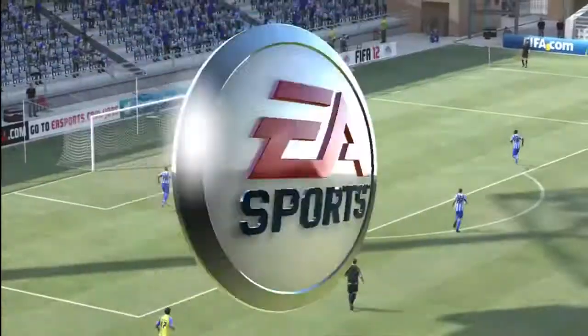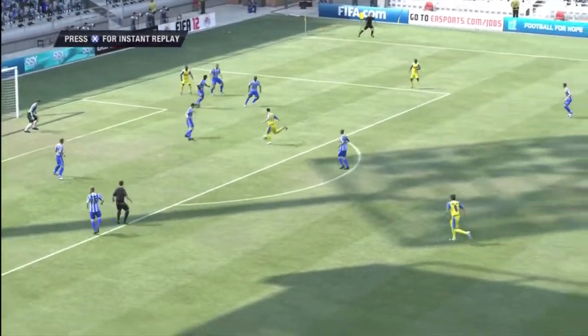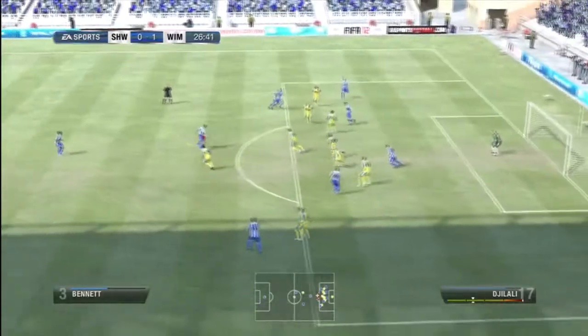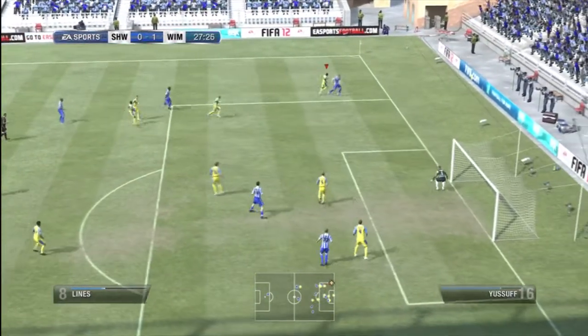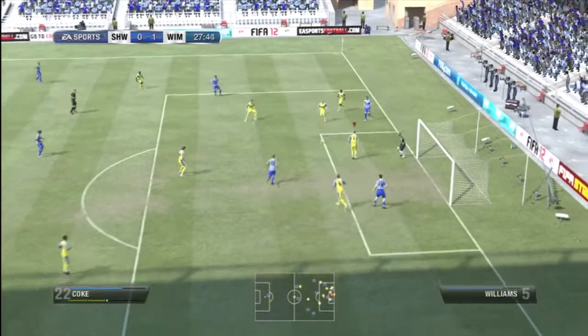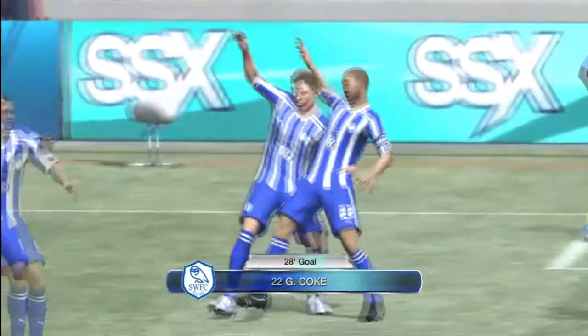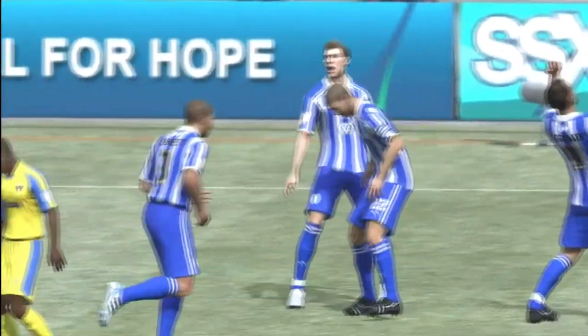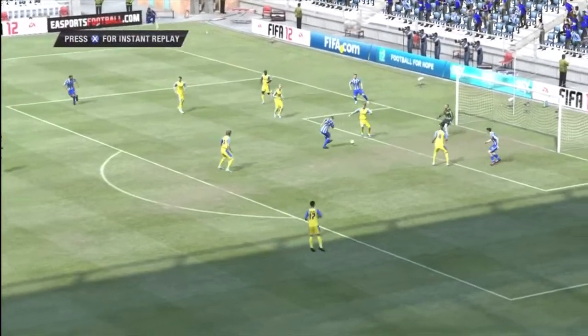Luke Moore put it into the back of the net and we took a 1-0 lead in the 16th minute. Sheffield Wednesday are a very good team — they genuinely shouldn't be in League 1 for the 4th season in this FIFA manager mode. But straight away in the 28th minute Dijali managed to get back and Giles Coke did basically what we did with Arameno and Moore, so it went back to 1-1 just before the half hour.